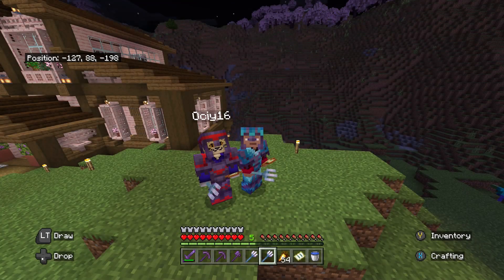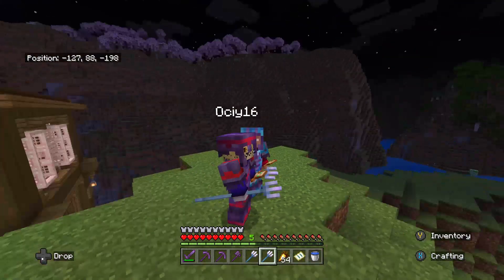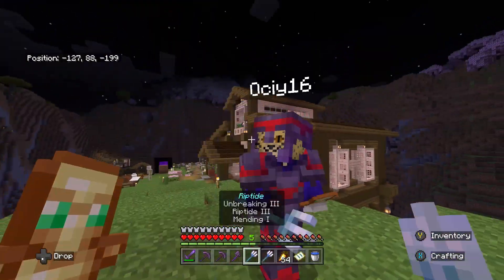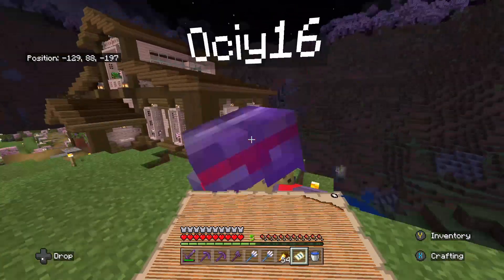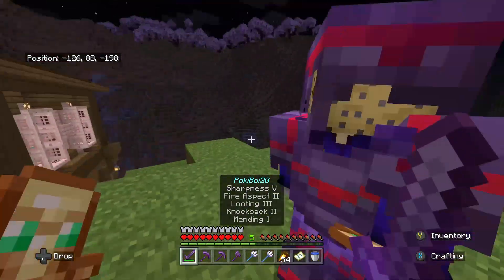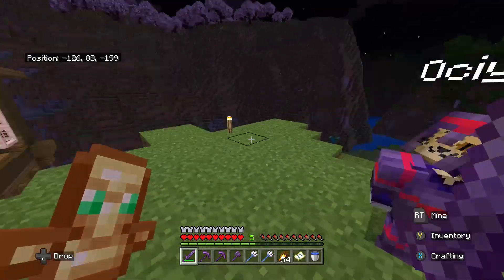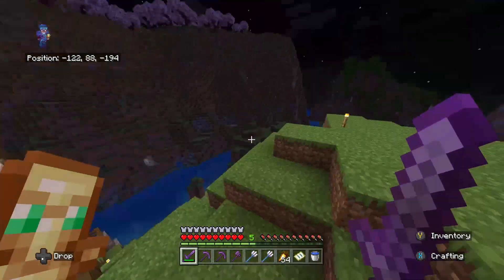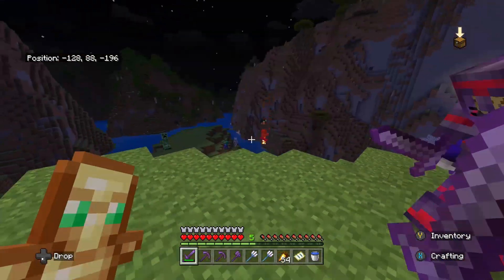Hey guys, and welcome to episode 12 of the Minecraft Survival Series. Today we are going on an expedition to an ocean monument. We got some tridents here with different enchantments and an ocean explorer map. We also have an ancient city later in the episode that we are going to loot. The big question is which one's harder to loot — an ancient city or an ocean monument?